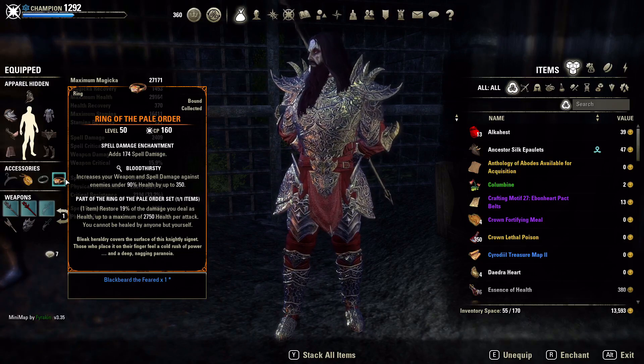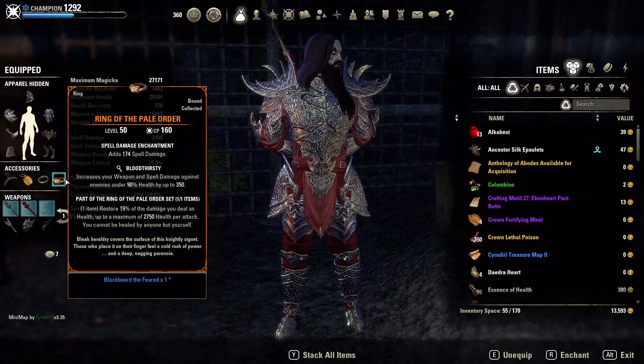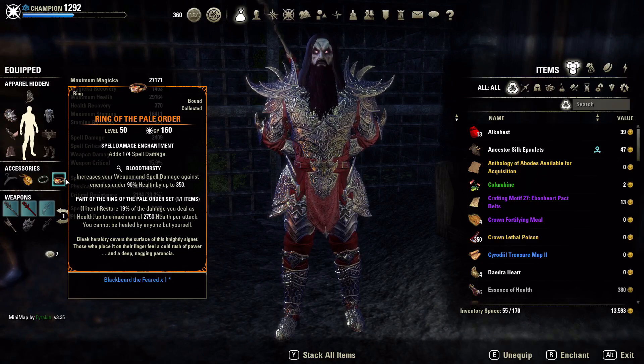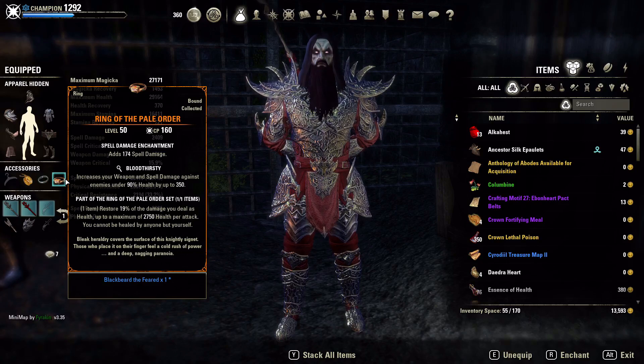We're not a burst build — we're a build that applies an immense amount of pressure through just overloading people with dots. The heavy armor setup was working really well. What's really interesting is the Pale Order ring — it restores 19% of the damage you deal as health, up to a maximum of 2,750 health per attack. The most important thing about this build is the immense amount of healing coming in, because our entire front bar is dots.